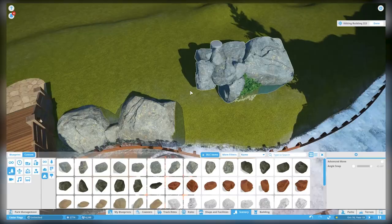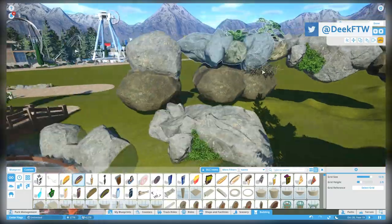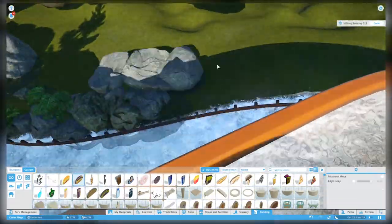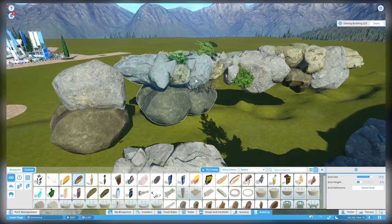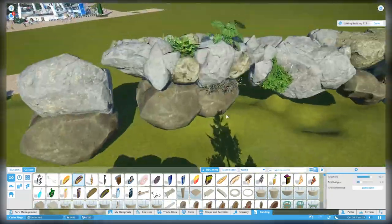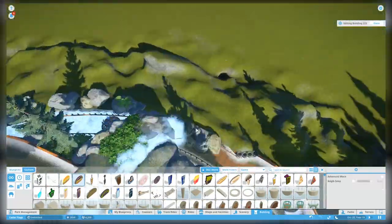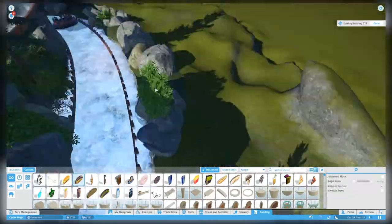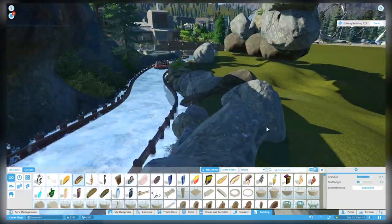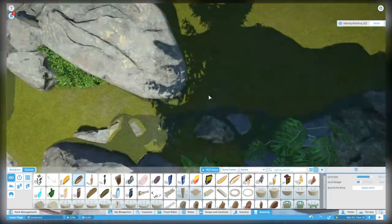Welcome back to Planet Coaster - we're back in Cedar Flags and we're going to be building a lot of rock structures in this episode. We've been working on the Alpine River Rush for some time and this episode is entirely landscape driven. We're also doing some tweaks and modifications to the pathing. If you're just here for roller coasters, there are none in this episode - sorry about that.